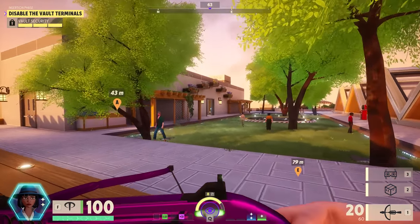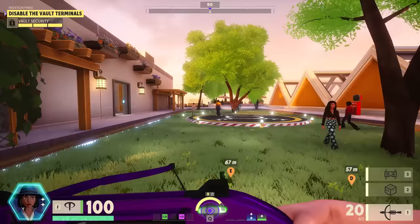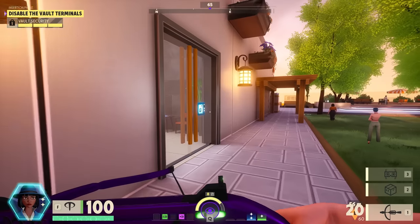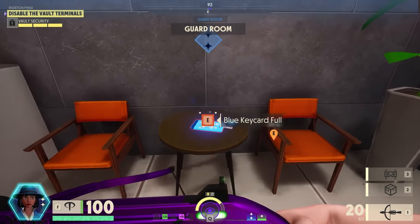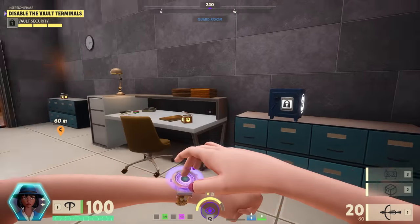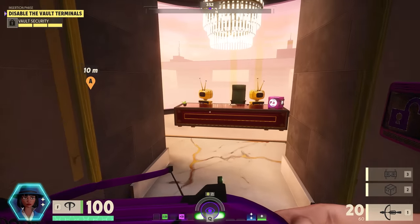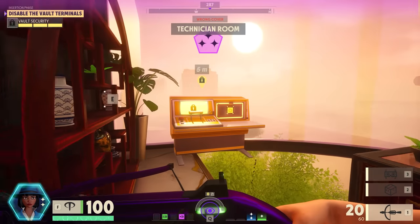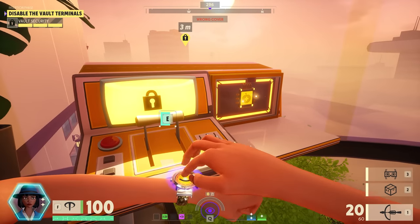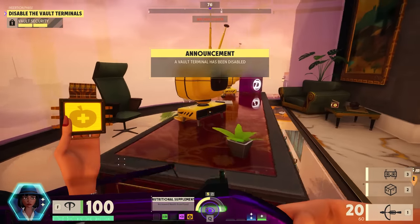Three terminals need to be disabled in total for the main doors to open, and there are three phases. Insertion phase is what we're doing now — trying to find perks and the vault terminal so that we can get in the vault before anyone else. This is a guard room. Terminal found — I got here first so I get the perk on the right. One vault terminal deactivated.